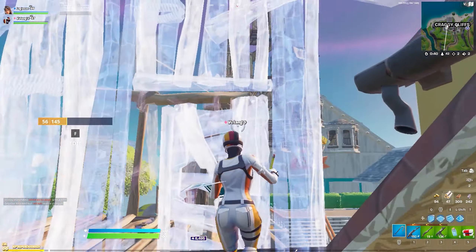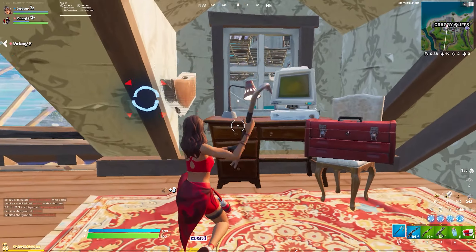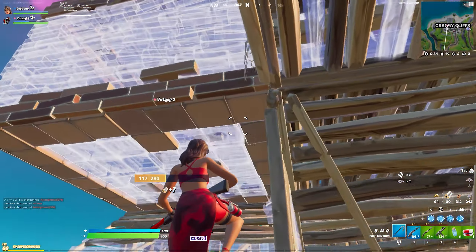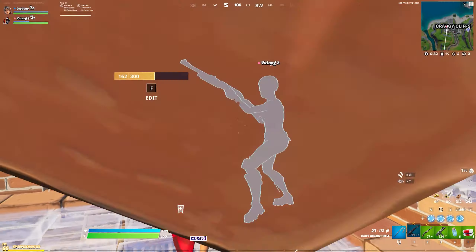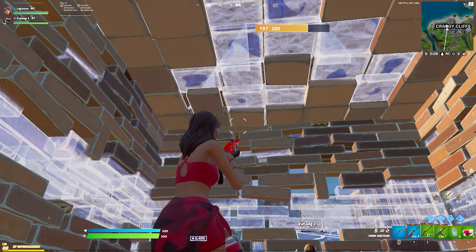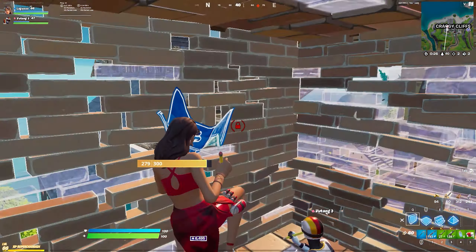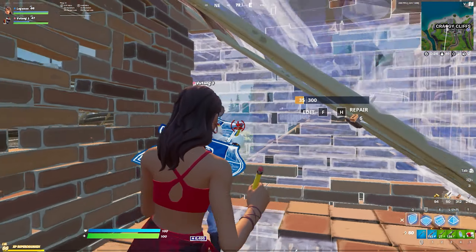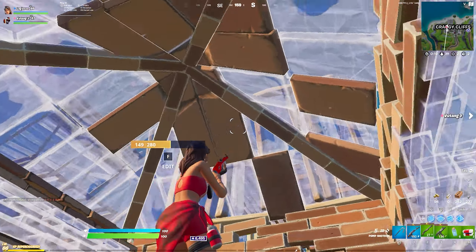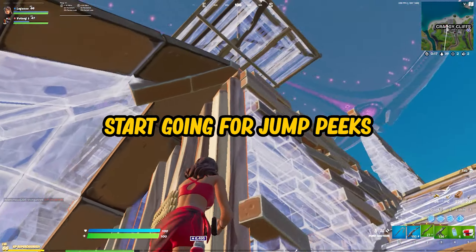For this third clip, my opponents establish their high ground from the main building of Kraggy. In this situation, my teammate and I don't have enough materials to take an extended build fight. What we do is we extend out and up a layer so we can have more space along with elevation to play around with. Once you have a few boxes and different elevations to play around, you can start going for jump peeks.